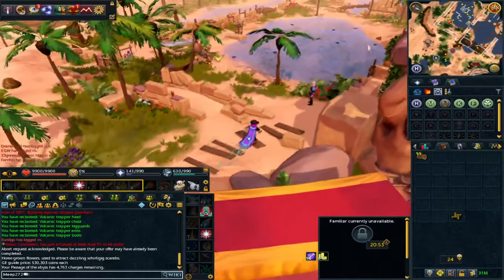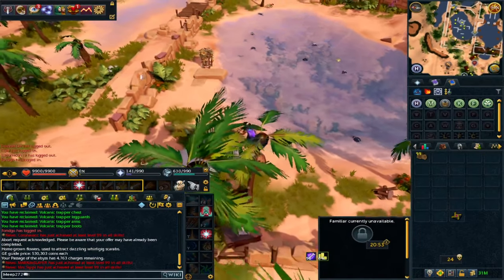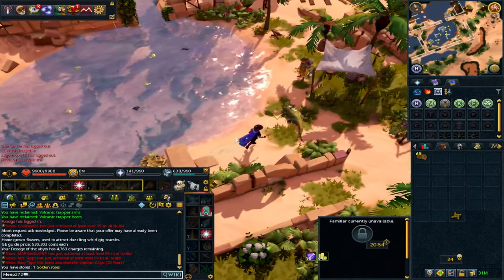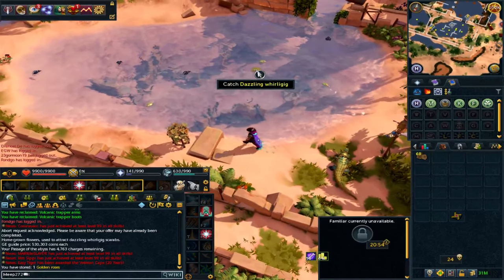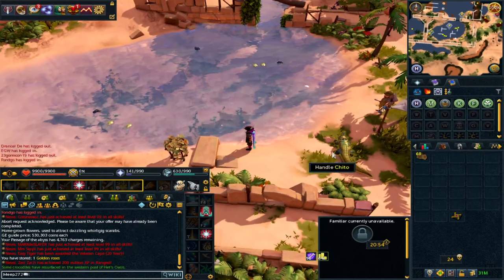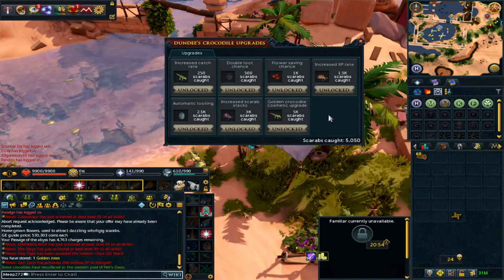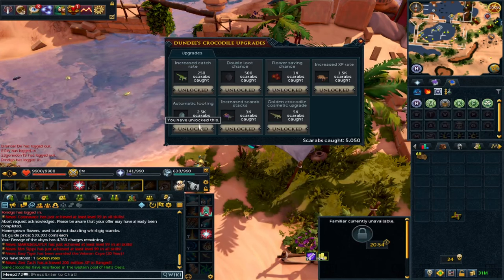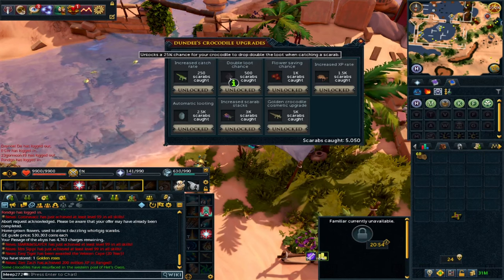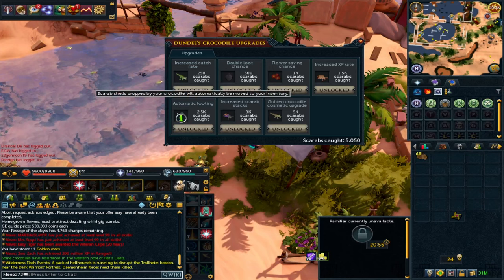This is the spot I normally use. All these whirlygigs right now aren't being attracted because there's no flowers, apart from a couple of roses already in the basket. By putting extra roses into the box you get the chance to attract the dazzling whirlygigs — without flowers you only get plain standard whirlygigs which is what you hunt to upgrade your crocodile. To get to the point where these are worthwhile you need to do some upgrades with Dundee. The best point to start is at 2.5k scarabs or whirlygigs caught, which unlocks double loot chance, the ability to save a flower — massively important at 600k each — and automatic looting.